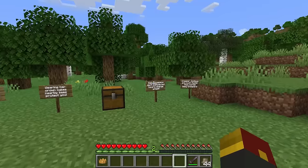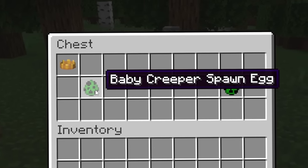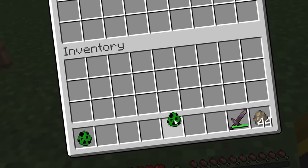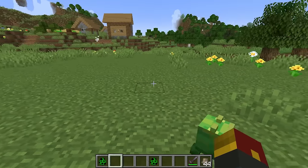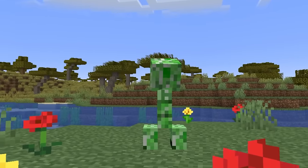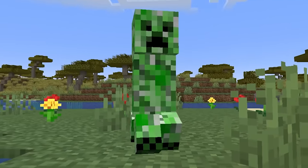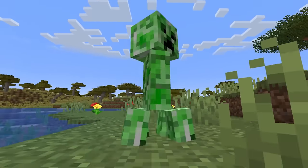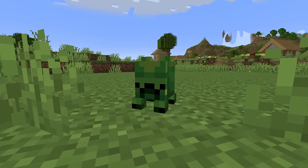I am excited about this next one — the baby creepers. Now when it comes to the creeper, pretty much everyone has a decent understanding of the mob. It's a relatively tall, plant-like creature covered in a natural camouflage. The baby creeper, on the other hand, is quite tiny.